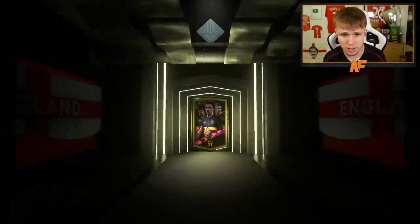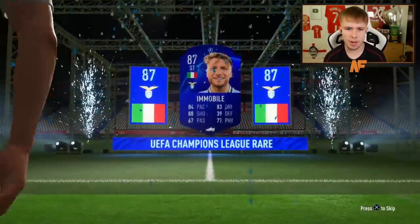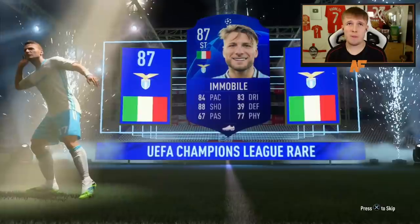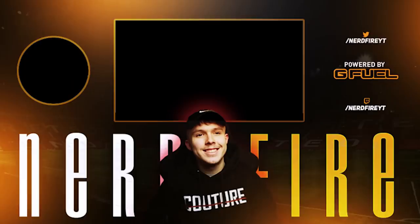Final pack of the video - it's a walkout! Italian striker - it's Immobile, 87 rated, our second walkout and joint highest rated pull of the video. Overall I'd say rares have probably shot up a lot and I just don't think these are personally worth doing. Out of 20 packs we got two walkouts, most were 81 rated with a few 83s. Let me know in the comments your thoughts on these SBCs, and thanks for watching - please like, comment and subscribe!